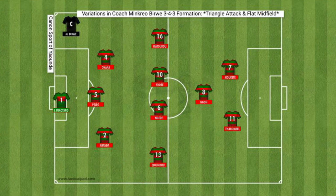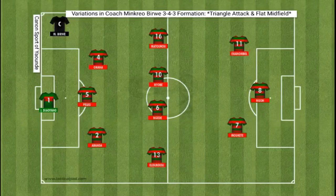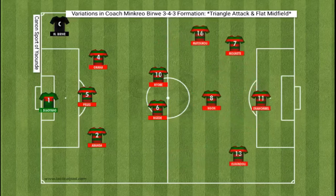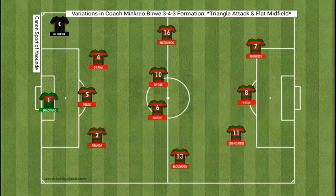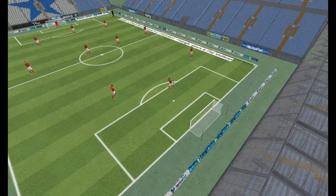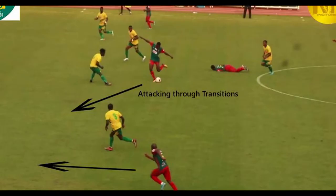Triangle attack and flat midfield. During this system, Coach Minkrio Birui sticks with a flat midfield four and an attacking midfielder, usually Joel Gon, who gives threading passes behind two strikers — one big and one fast, usually Simon Muket and Inanambal respectively. In some cases a physically imposing central striker, Simon Muket, holds up the ball and brings others into play. The two forwards on either side can act as playmakers or wingers, or, as is more likely, a mix of the two.